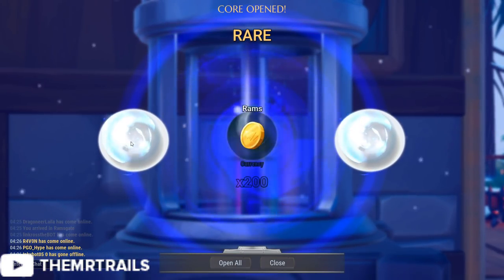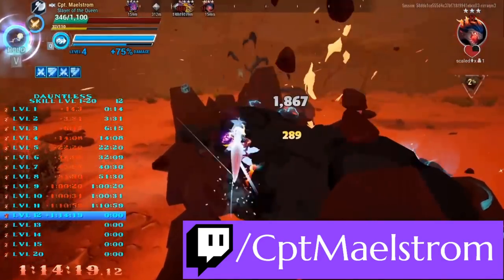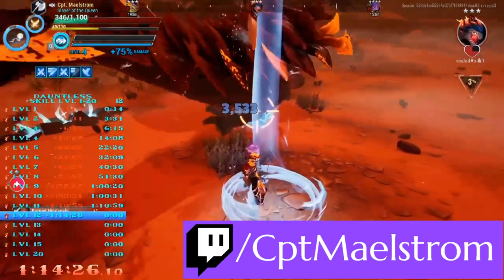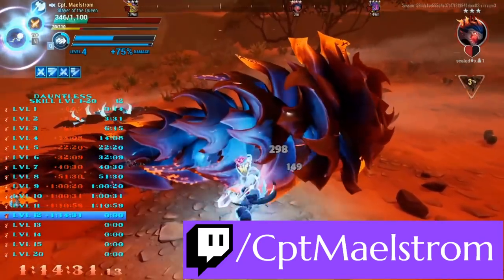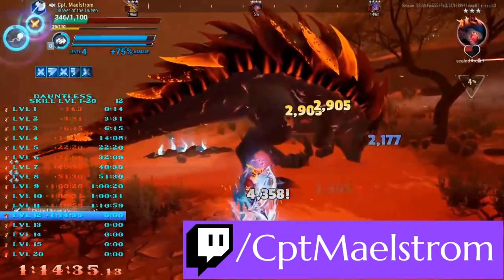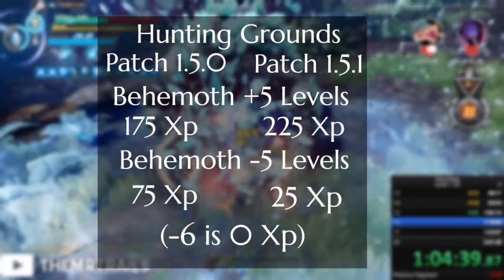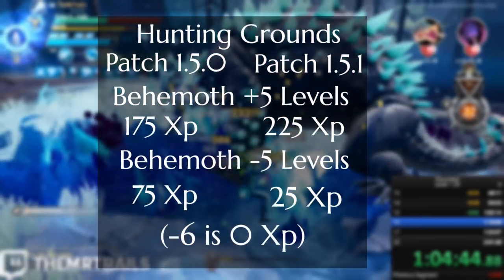Still in patch 1.5.0, a few days later he decided to do the same speedrun, but with a lot of bounty tokens instead. His time did reduce to 2 hours and 41 minutes, showing that yes, you can save a lot of time by spending money on bounty tokens, but to the average user it's not a ridiculous enough time difference to justify $5 per reforge level. The devs decided to change how experience was granted slightly in patch 1.5.1: you would be given more experience for fighting Behemoths at a higher level than you, but you'd also gain less than 1.5.0 when fighting Behemoths at a lower level than you.